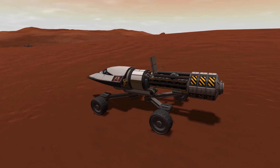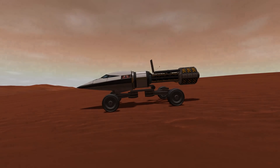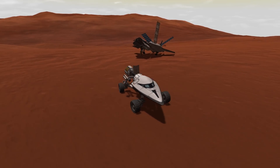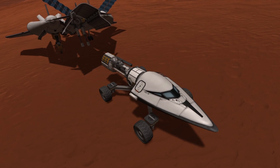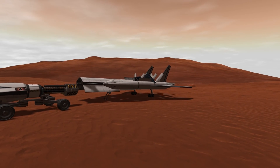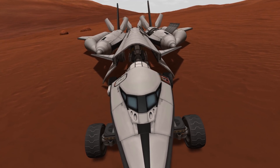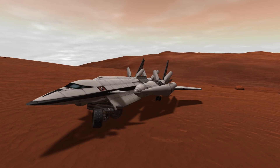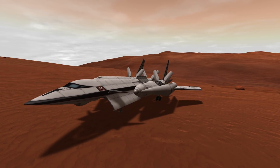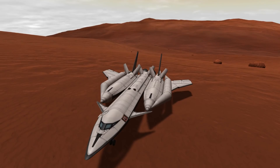Now we're done with that, we're going to head back to our plane or check some other surface features. Let's imagine we already gathered a few of those surface features, and then we're going to use our refueled plane to go to more, and so on and so forth. In order to get back, I had to play with the spring and dampening settings in the landing gear, and then the docking ports would engage and we could close everything up and turn it back into a regular plane.